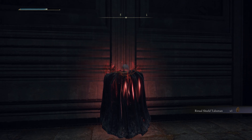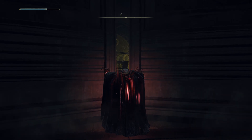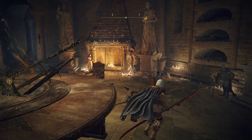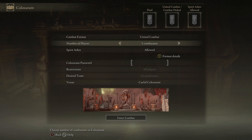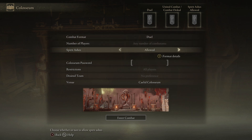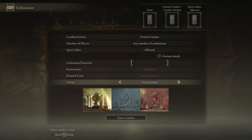There are no sites of grace at any of these Coliseums, which I think is a huge oversight by FromSoftware. But once you have activated each one and unlocked the combat format, you don't actually have to go back to the Coliseum. At the Roundtable Hold, there is a Marika statue, kind of like the ones at the Coliseums themselves. You can start all of your matches from here rather than having to go to the Coliseums every time. So it's good that they have put that option at the Roundtable Hold — you can go there and change the parameters and away you go.